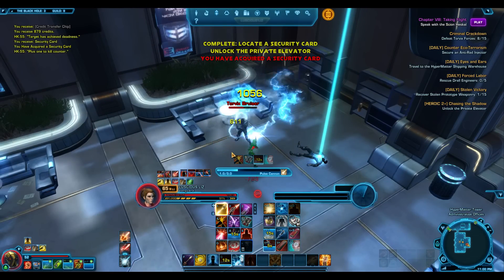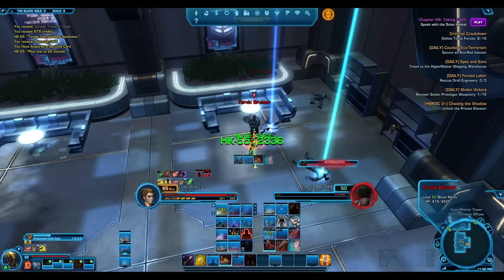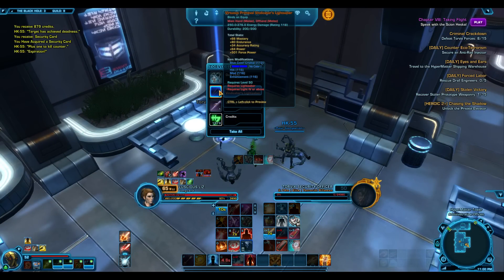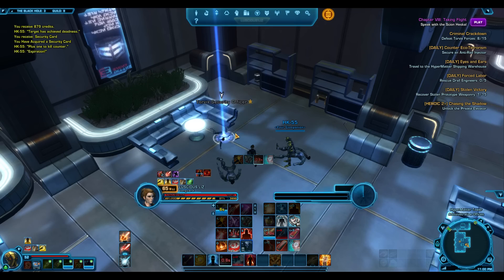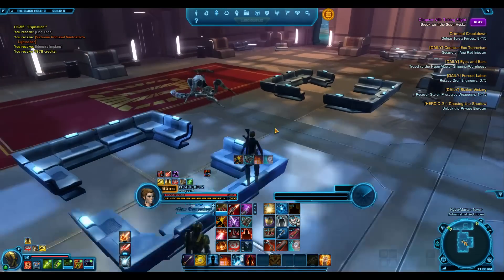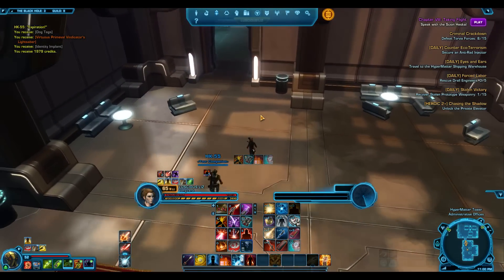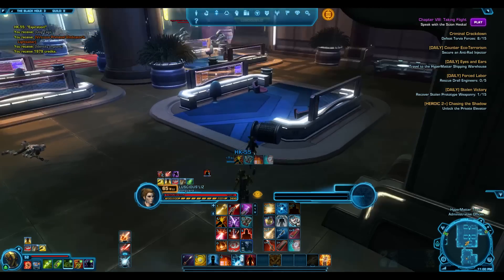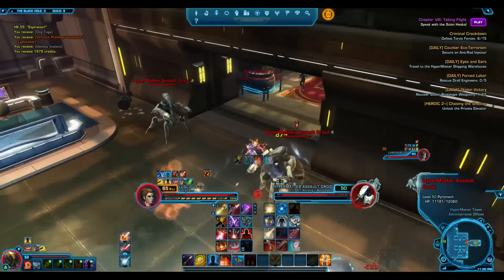I had Lana as DPS, not a healer — I've never used companions as healers apart from the heroics, just for caution. In the Knights of the Fallen Empire content, it's ridiculously easy. My Vanguard isn't my best geared character — she has 190 gear with some 192 comm gear, that's it — and I'm just face rolling through it all absolutely.